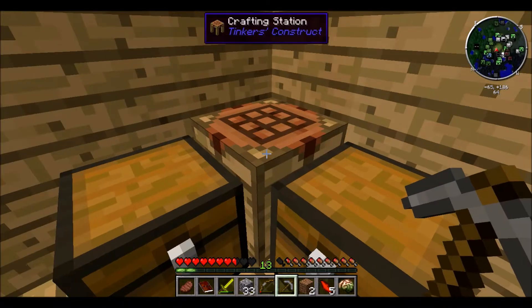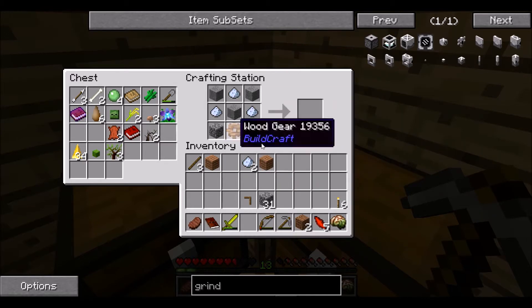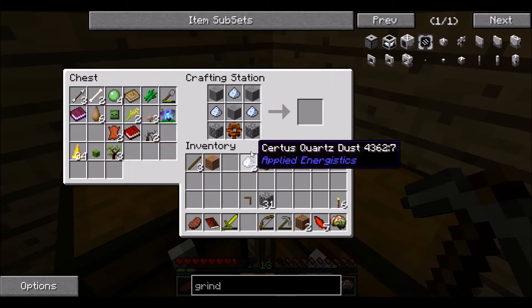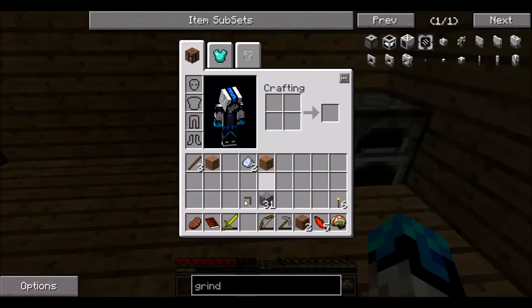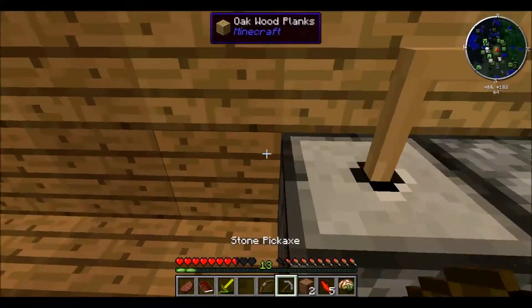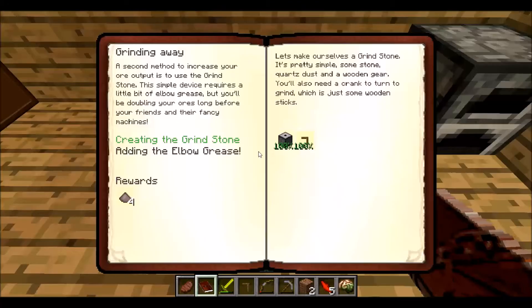Now, if I remember right, the wooden gear recipe — it's just upside down. There we go. One grindstone with the crank — put that right next to the furnace. Get a crank. I bet I have to have those in my inventory to finish the quest. Yep.